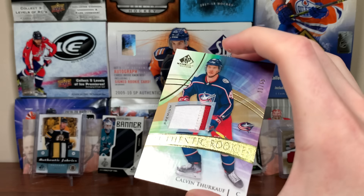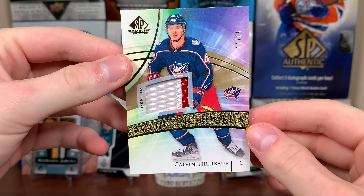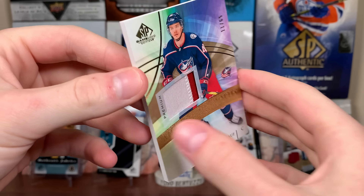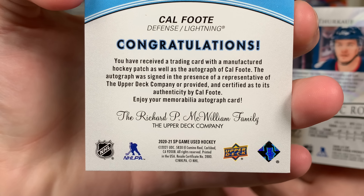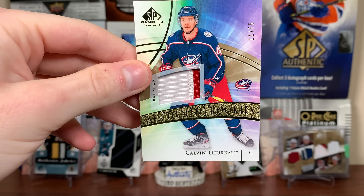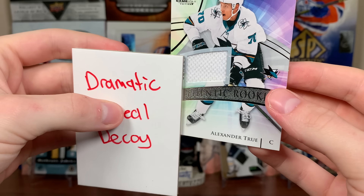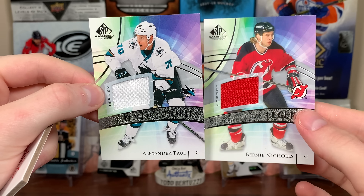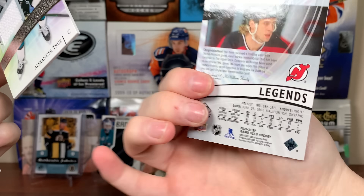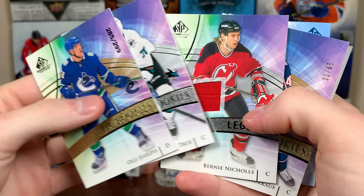And I already see the card under it. It's a Calvin Turkoff, 11 of 65 patch there — he's already left. So not a great card there, at least there's a patch. And yes, these are manufactured patches, so there's that. Just a two-color patch there. We have a couple more cards here — Alex True, authentic rookies jersey, not numbered. And the final card of the first pack, Bernie Nichols, Legends jersey, game-use piece there of Bernie Nichols on the Devils.